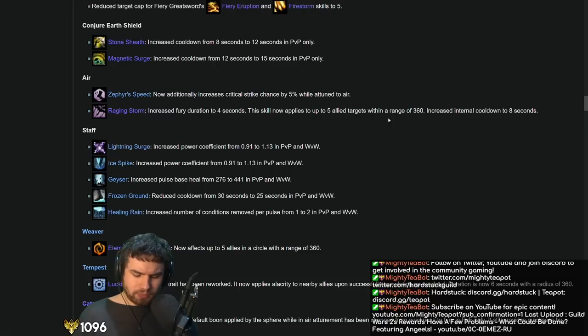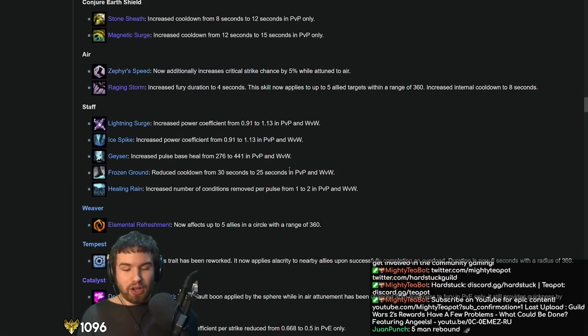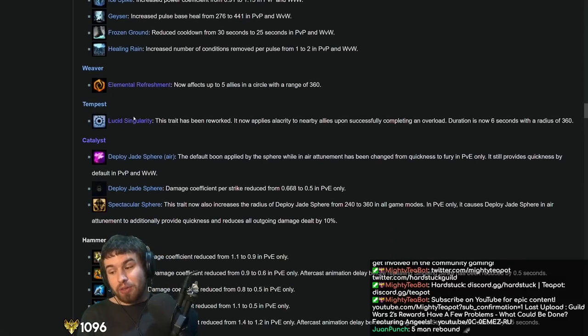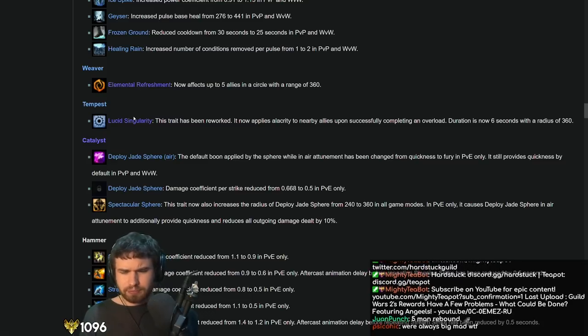I'd like to see stuff like cooldown reduction on Rebound on Tempest — if you made the cooldown on Rebound like 40 seconds, that would be really cool for PvE. These changes are not actually horrible for Ellie. I know a lot of Ellie mains are going to be really upset, but actually Ellie got off lightly here. No matter how bad it gets, you could be Warrior, so it could be worse. I kind of like some of these changes too — I like that Weaver now gives AoE Barrier.